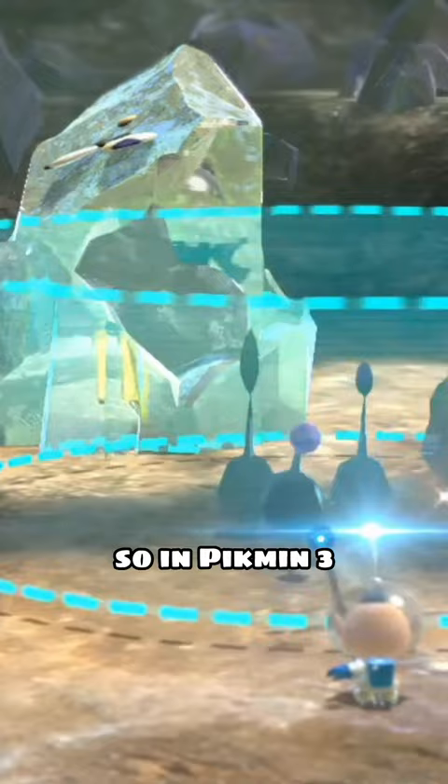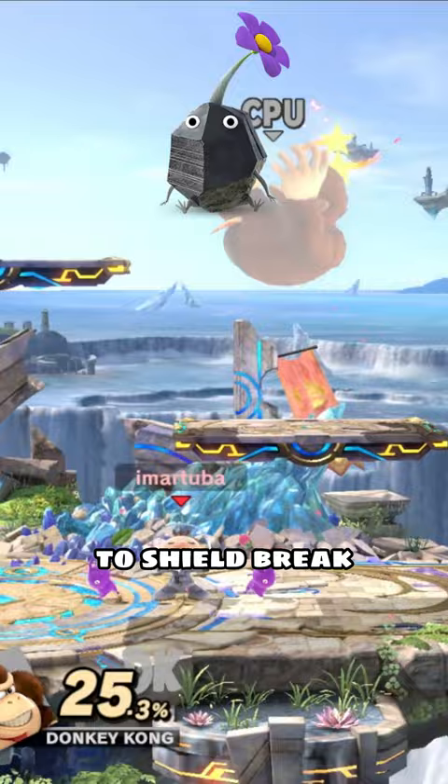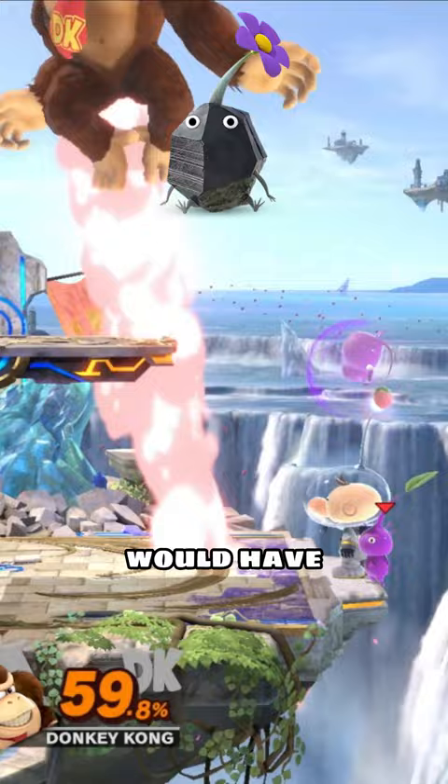In Pikmin 3, Rock Pikmin are actually used to break glass, and I've always had this idea that Rock Pikmin could be used to shield break. Now obviously, if you could pull Rock Pikmin at any time it would be completely broken, so I've had this idea that it would have the same probability as Peach pulling a Mr. Saturn.